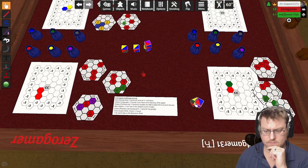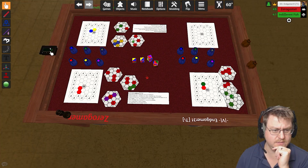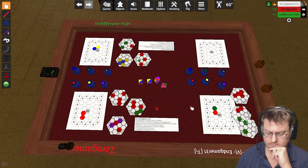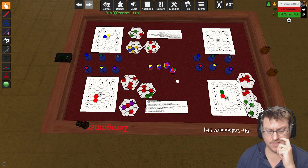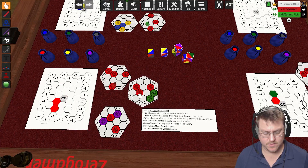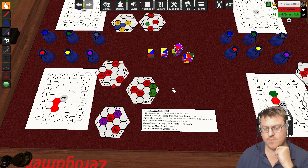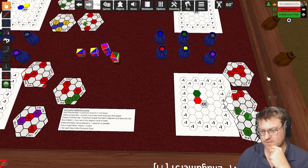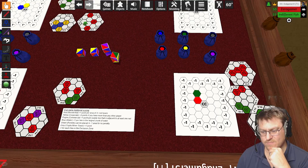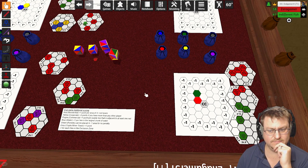I'll put these back in the middle and pass the first player marker on to Zero — we're on to round two of twelve. Can we flip these by the way? Yes, they are flippable and it'll do it for you properly. I need to reorient this — it doesn't particularly impact mine right now but yes at a later point it will. All right, let's look at these.